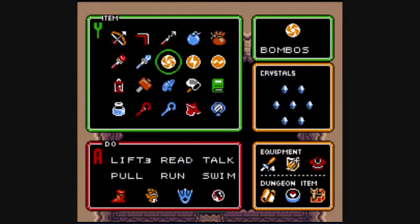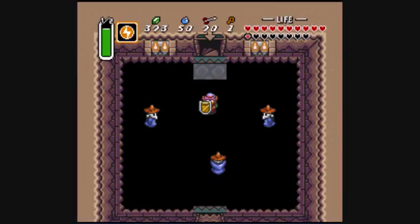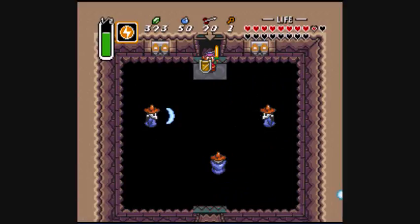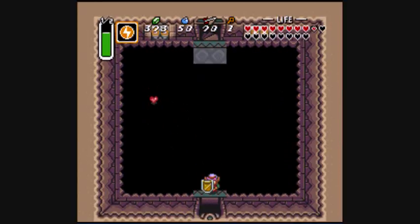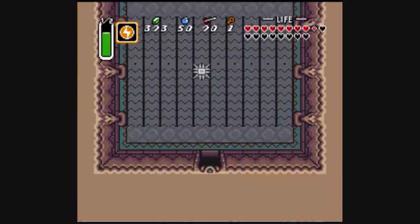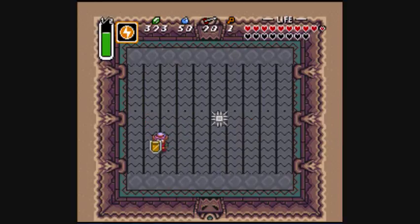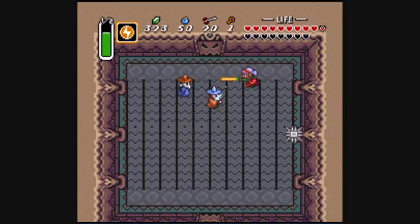Unfortunately we don't have a lantern in this room, so we're going to have to use ether. I wonder if ether will work on Wizzrobes — these are different looking Wizzrobes actually. Wait — wait, I memorised something? Holy shit, that was a bit close. I'm not sure if there's anything different about these skull Wizzrobes, or if it's just aesthetic.